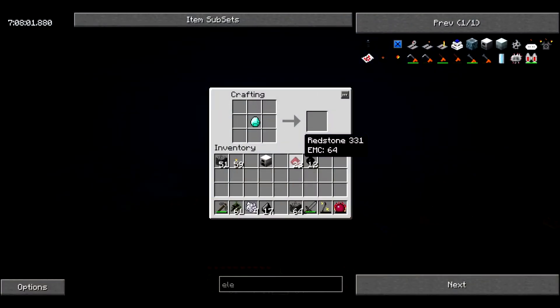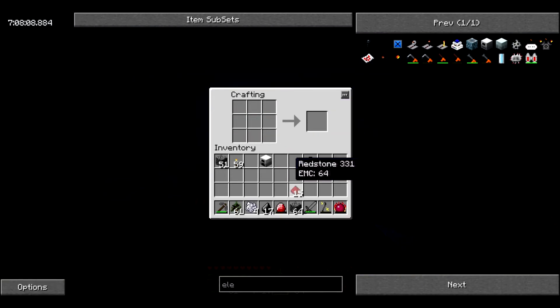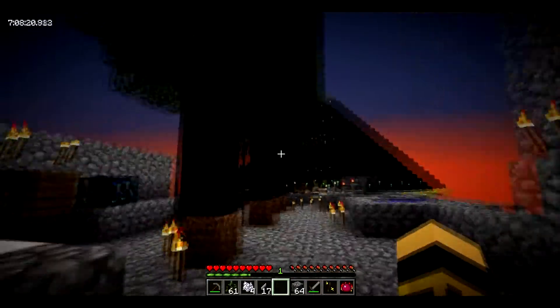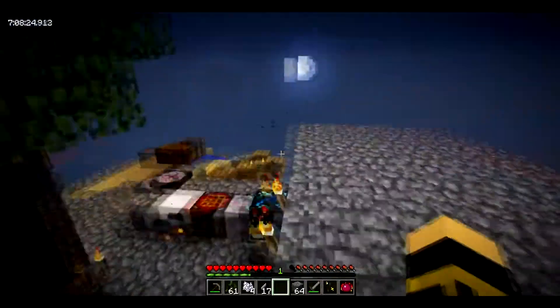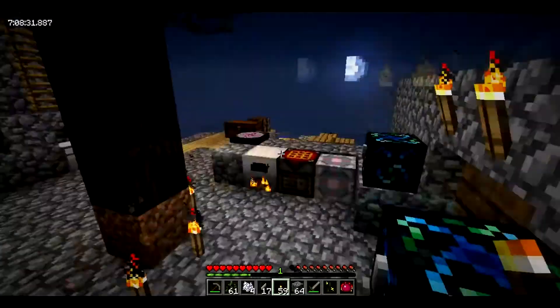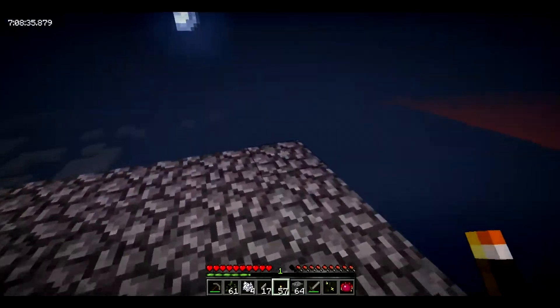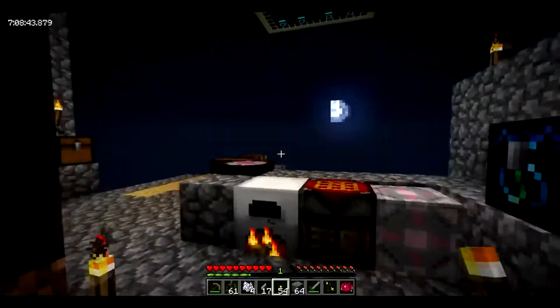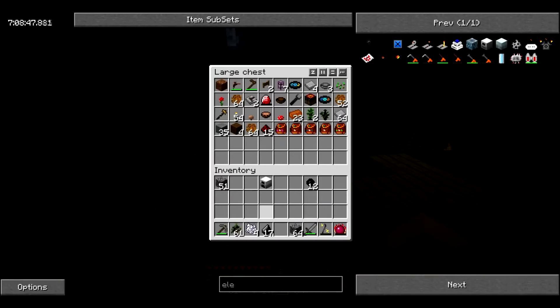I need to automate and get a lot of EMC extremely efficiently and fast, which is fairly hard to do currently. I'm going to have to figure out how to make some sort of actual farm — not a forestry farm but I need a farm to start off with, probably a seed farm or wheat farm, because I can't really make much else other than shrooms.